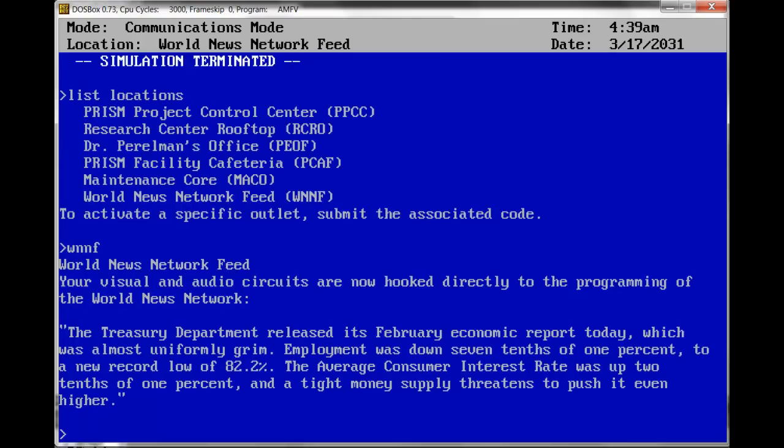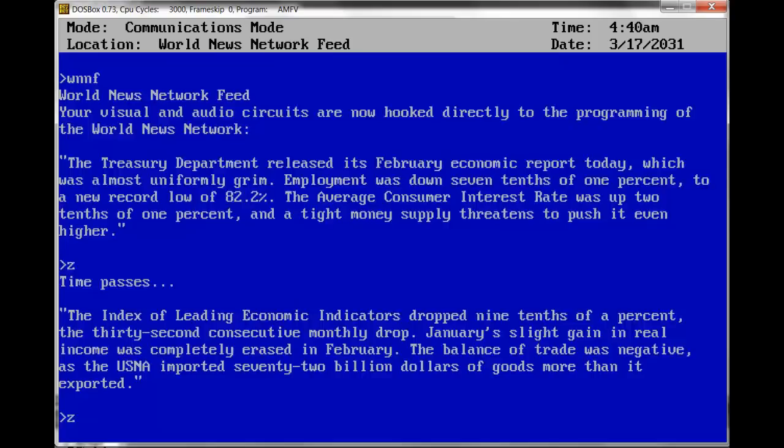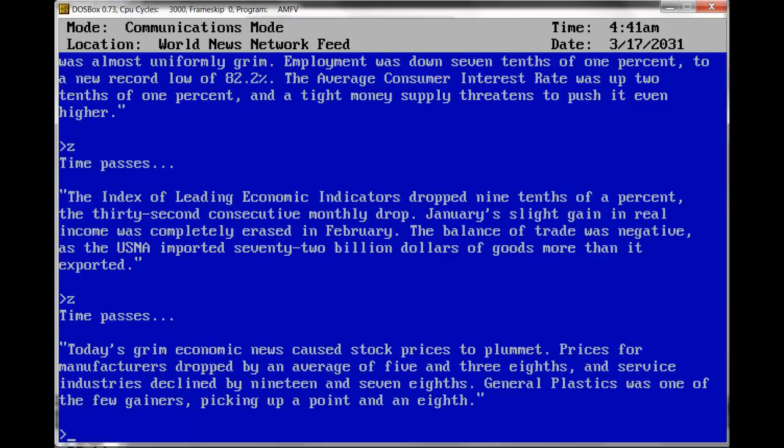This is the World Network News feed. The Treasury Department released its February economic report today, which is almost uniformly grim. Employment was down 0.7% to a new record low of 82.2% — 82.2% unemployment, wow. The average consumer interest rate was up 0.2 points, and a tight money supply threatens to push it even higher. The index of leading economic indicators dropped 0.9% — the 32nd consecutive monthly drop. January's slight gain in real income was completely erased in February. The balance of trade was negative as the USNA imported $72 billion more than it exported. Today's grim economic news caused stock prices to plummet — manufacturers dropped by an average of 5 and 3/8, and service industries declined by 19 and 7/8.